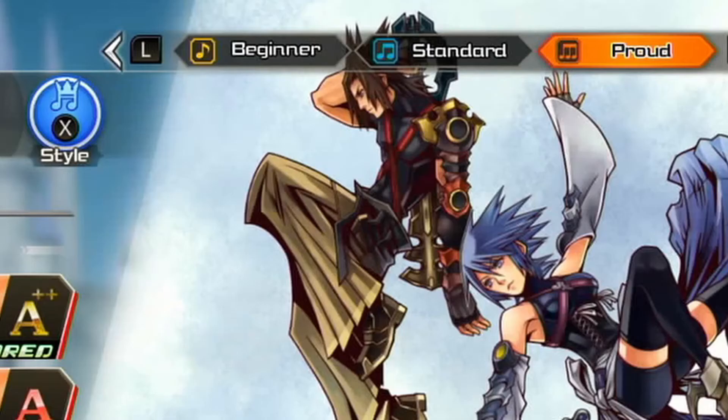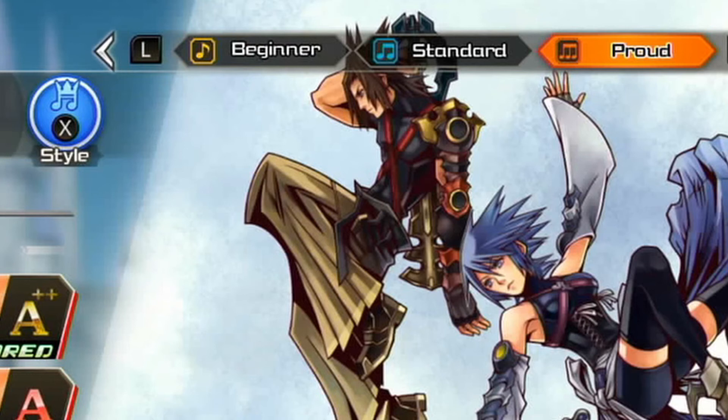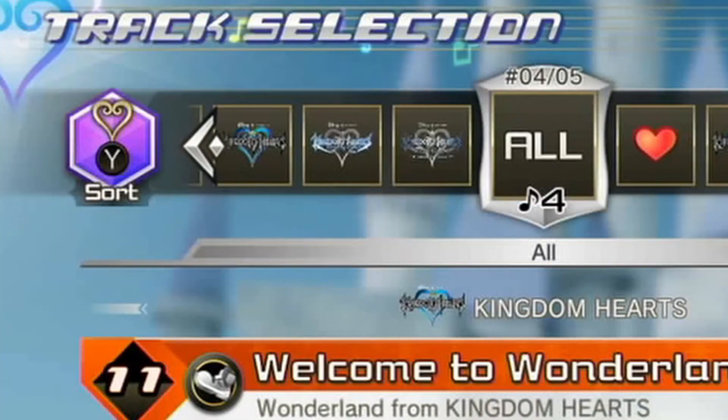For each song you can choose the Beginner, Standard, and Proud mode versions. You also have different styles, which include One Button Mode, Regular Mode, and Performer Mode, which adds even more button prompts like the face buttons and triggers. You can list out all the songs by series, or just your favorite songs.